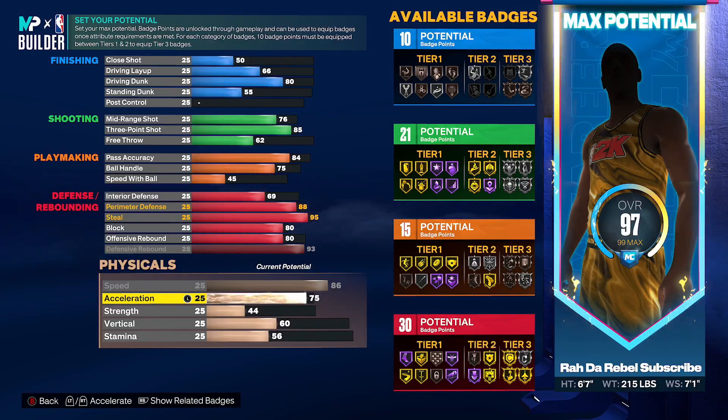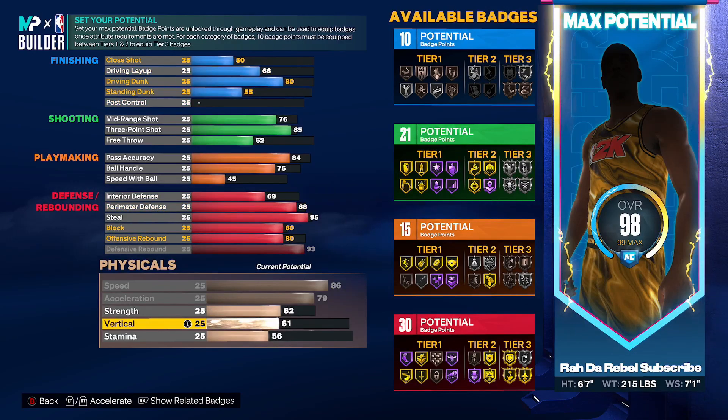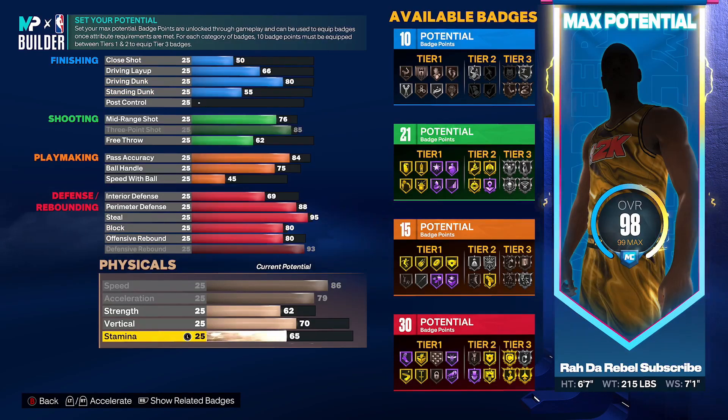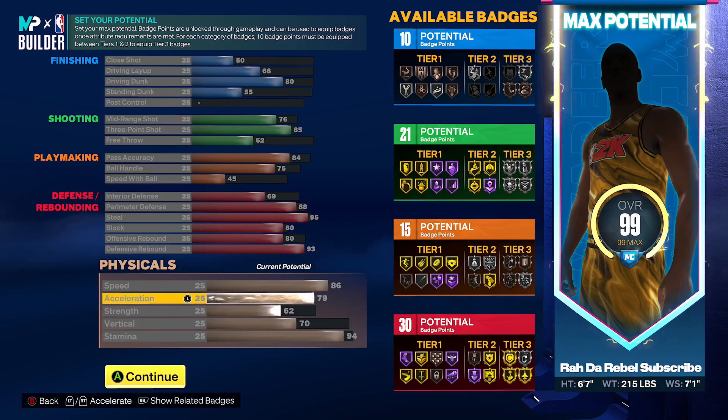Acceleration: 79. Strength: 62. Vertical: 70. Put the rest into stamina — that should put you at 94.